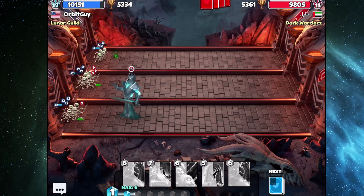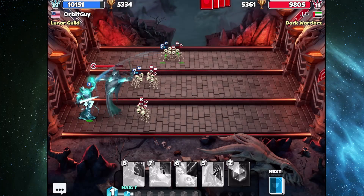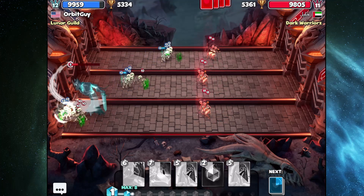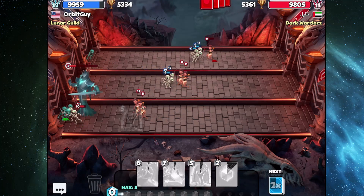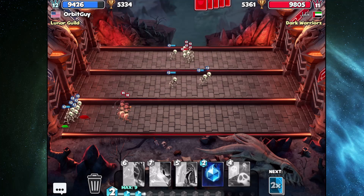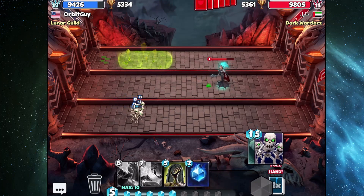This one I tried to play more smartly. I was just patient — they had a good start but it wasn't as bad as my previous opponent's. I tried to match as much as I could of what they put out there, taking advantage of those extra skeletons and skeleton legion to hold them back, especially in the top two lanes. I kept the specter from doing damage until I could get some stronger cards out. Then I see skull queen — this is going to be rough.